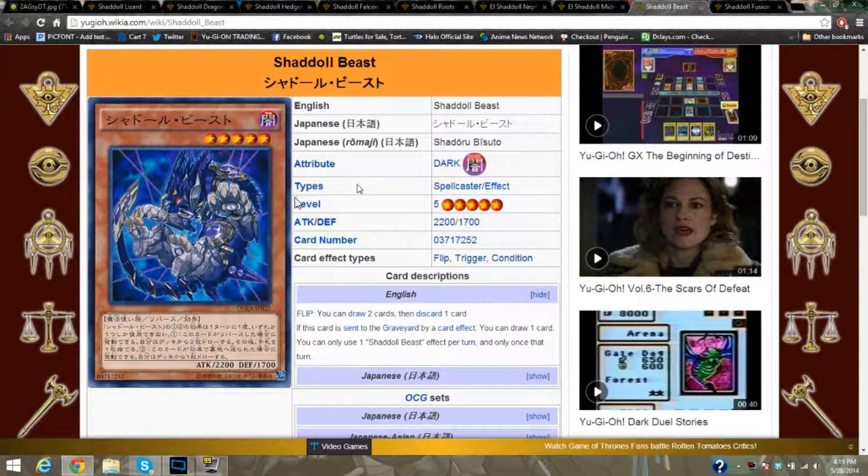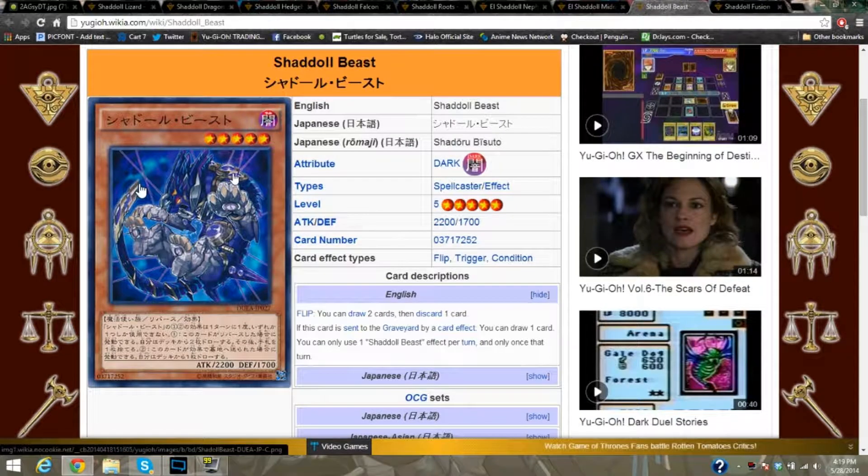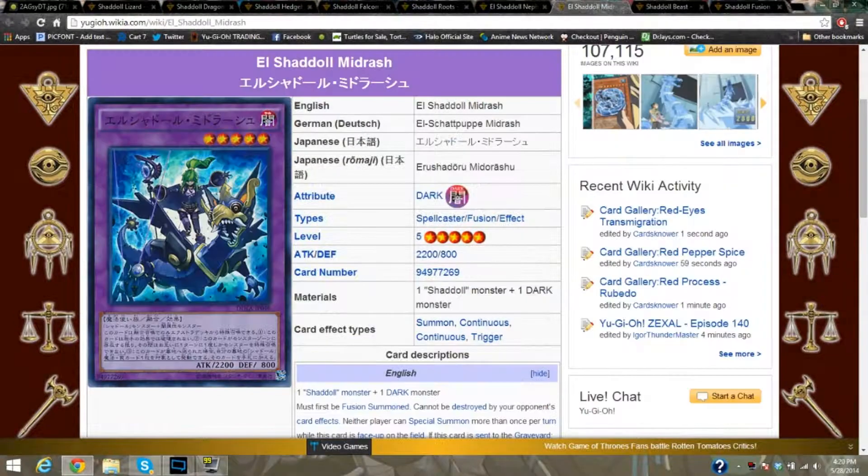There's also Shaddoll Beast, which is level 5 with 2200 attack. The basic combo to get it on the board is usually using Falcon to bring out Shaddoll Beast, then it gets set so you can draw to discard one. If this card is sent to the graveyard by a card effect, you can draw one card — once per turn. So he gives you draw power and is a big body that can clear the board of monsters.